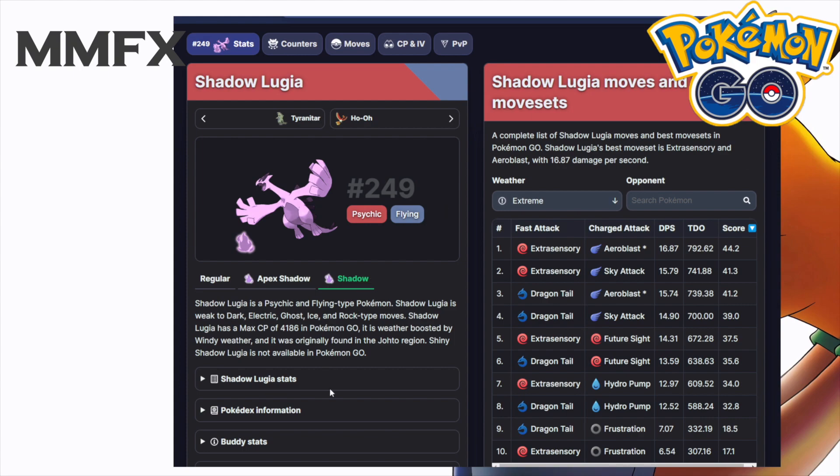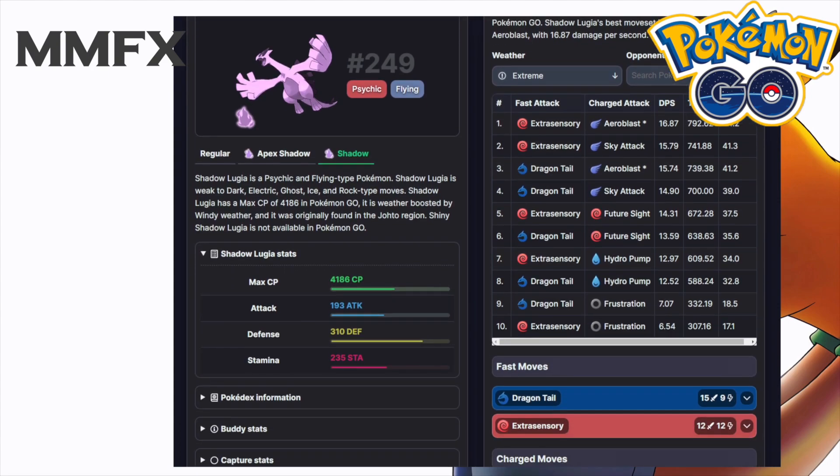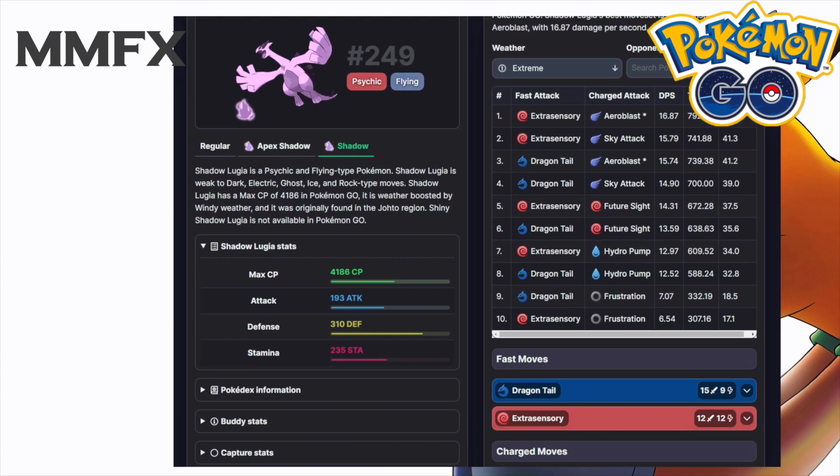Let's look at Lugia's stats. You are looking at 193 attack, 310 defense, and 235 HP. In shadow form, you're looking at around 240 attack but also around 240 defense, so you lose so much bulk by putting the shadow on Lugia and you don't gain that much attack for it.